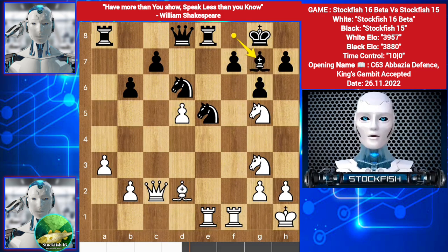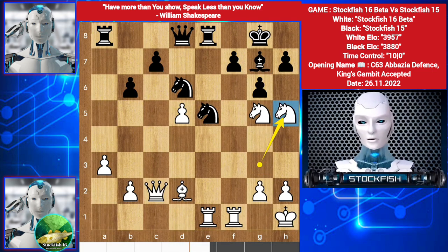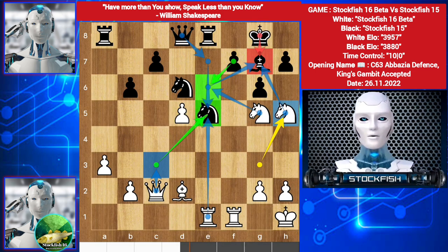We have Bishop g7, Knight h5 anyway, threatening the bishop. If King takes, then Queen c3, targeting the Knight. If you play Queen e7 to protect it, then Knight e6 check — you have to take the Knight, then Queen takes Knight check, King back, and the killer move Bishop c3, threatening mate in two — game will be over.